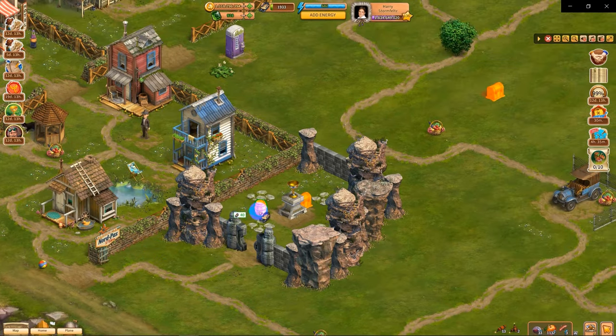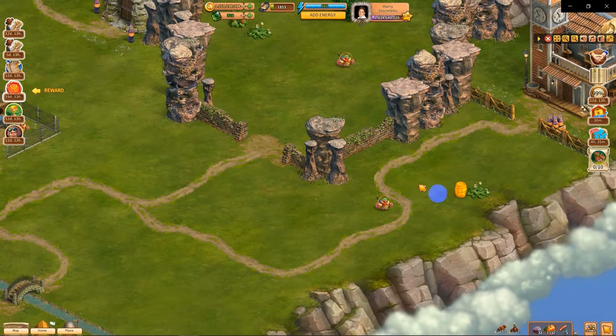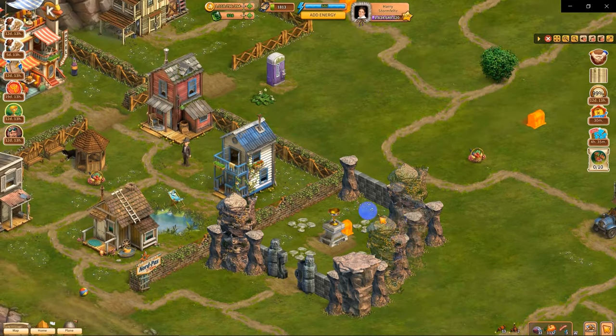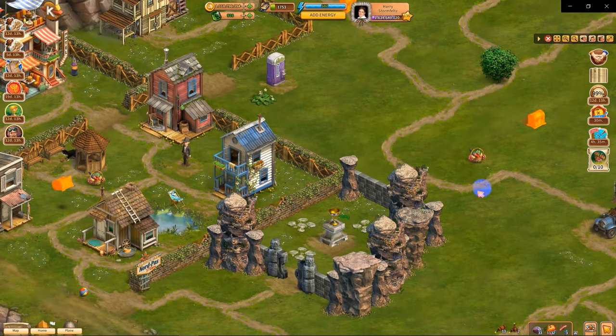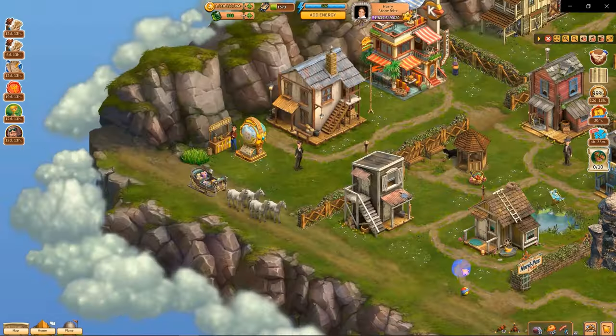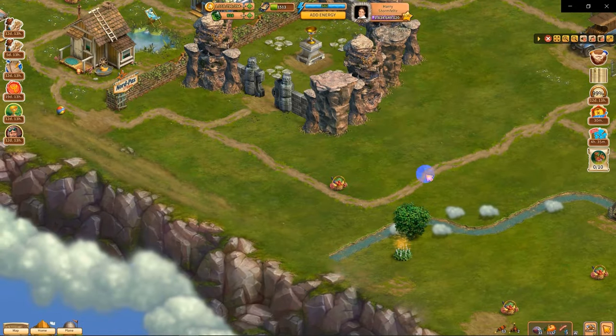So let's get the barrels — there's three of them. There's one, there's two, and then there's three. And I think there's four chests — let's grab them: one, two, three, four. Actually there's five of them! Five, so we have that.